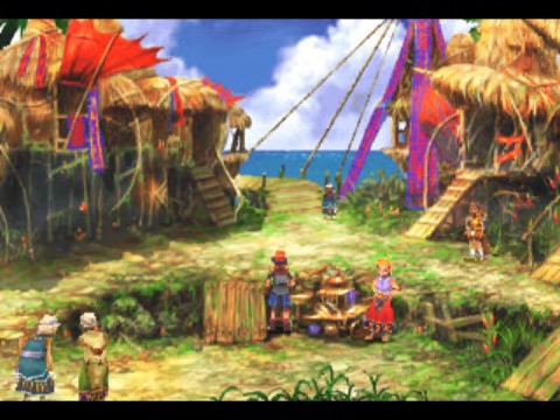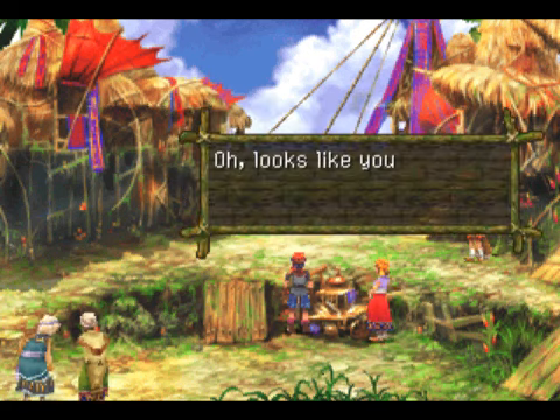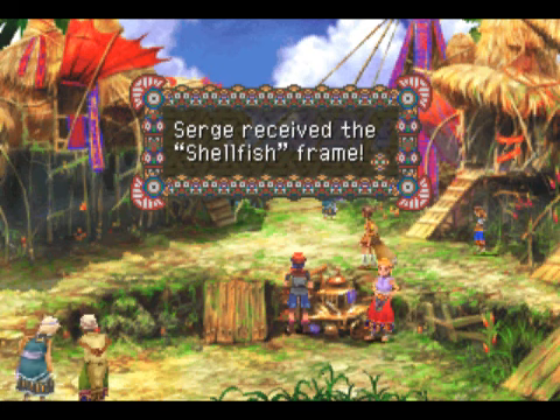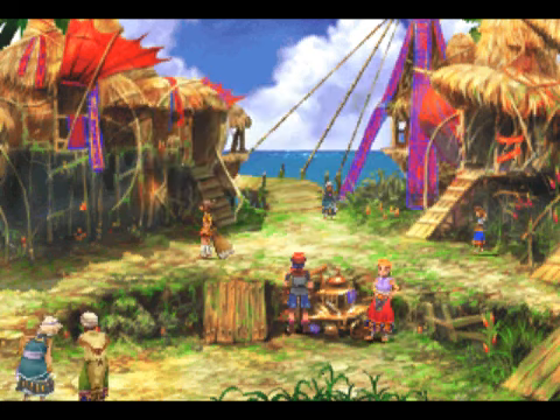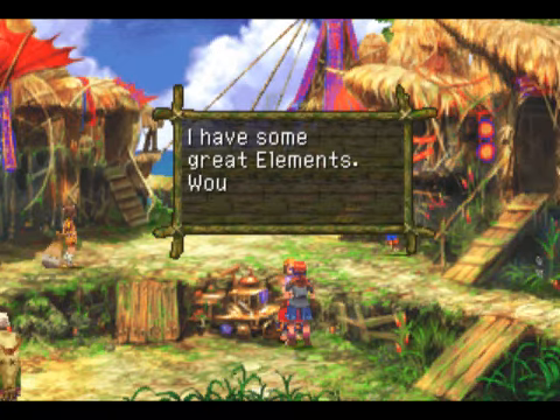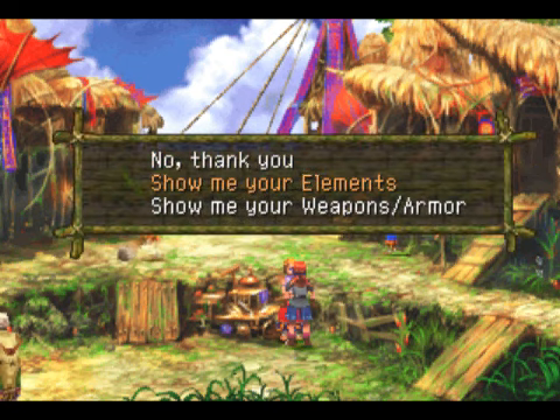I guess they'd be digging up fossils there. We got a frame in this cart here. You were going to steal something from me, but I'm just going to let you keep it anyway. Let's see what she sells here. This is the shop in our home village. She can sell elements, kind of like spells and everything, and equipment. You have to forge equipment in this game, but we're not going to go over that yet.